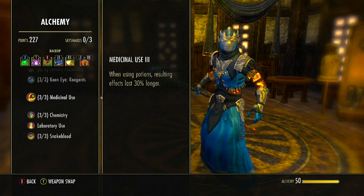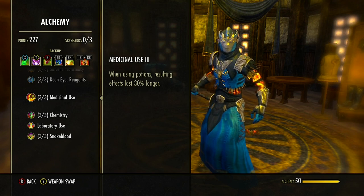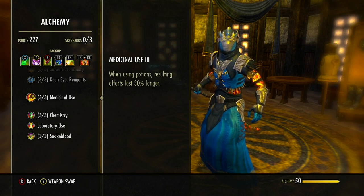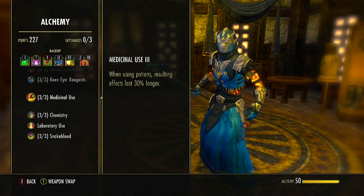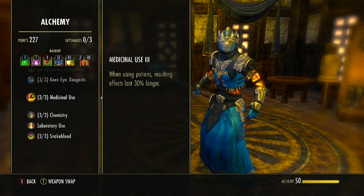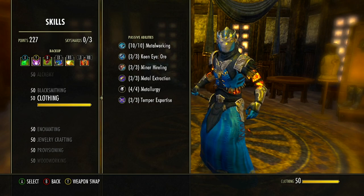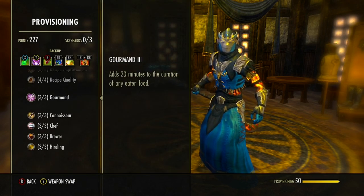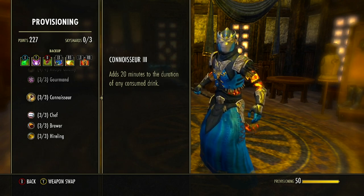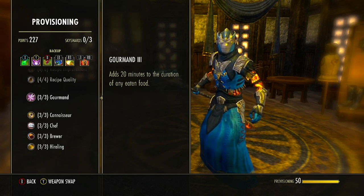For Alchemy, get Medicinal Use — it increases potion effect durations by 30%, extending a base 39-second potion to 47 seconds, reducing the gap between buff windows. For Provisioning, use Connoisseur, which adds 20 minutes to the duration of any consumed drink — since we're running drinks on this build. If you end up running food instead, use Gourmet, which adds 20 minutes to any eaten food.